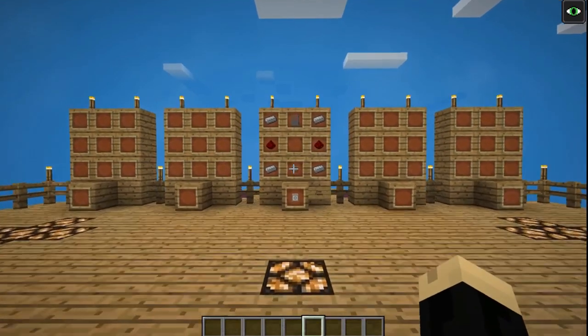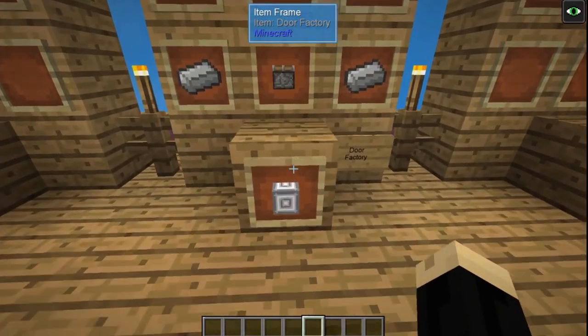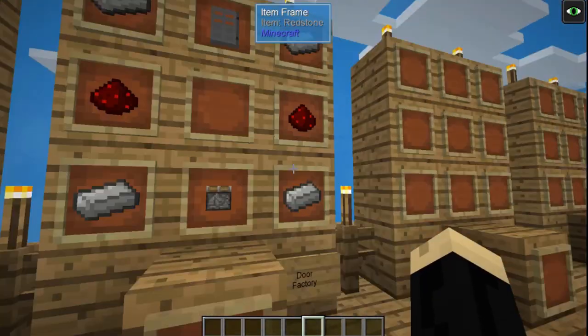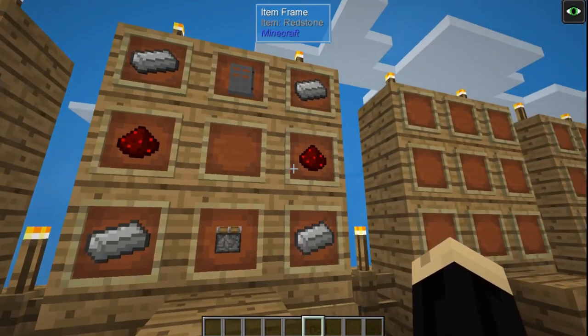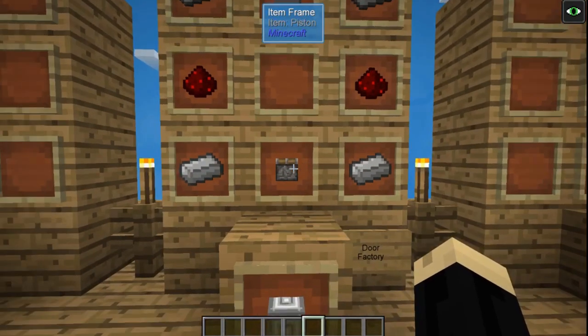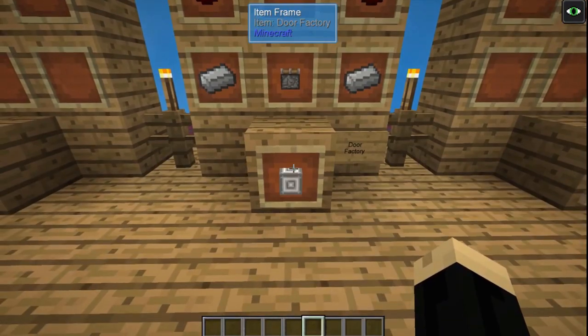So the Door Factory is a pretty simple block to make, made relatively early in the game. All you need are four iron ingots, two redstone, one iron door, and one piston. That's going to give you your Door Factory.